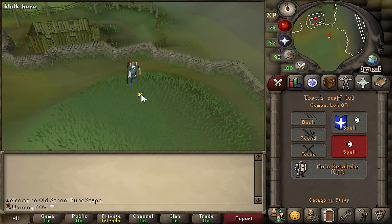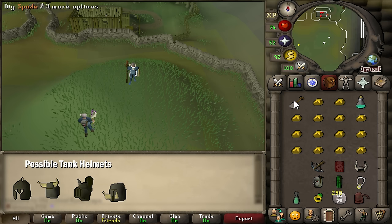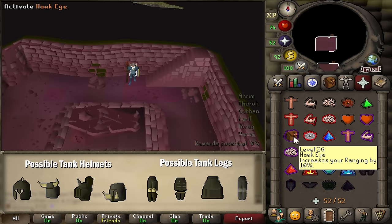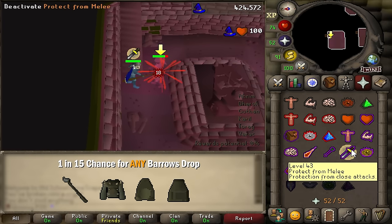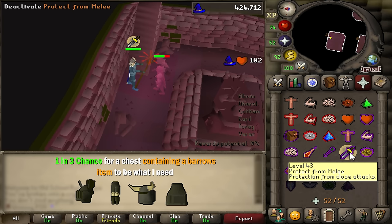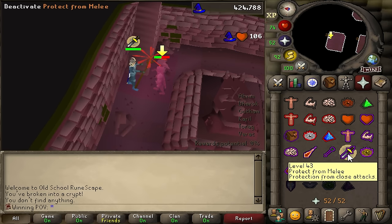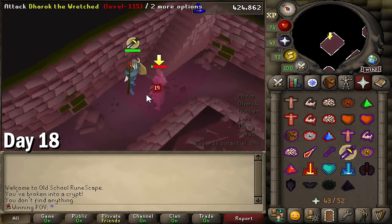We are finally back to Barrows, hopefully not for too long. I'm really only looking for about one of four different tank helmets and one of four different tank legs. There's a 1 in 15 chance to get an actual Barrows piece from the chest, so that should mean there's about a 1 in 3 chance that I get either a tank helmet or tank legs whenever I actually get an item. In theory, we shouldn't actually be here for all that long — maybe like a day or two at most.